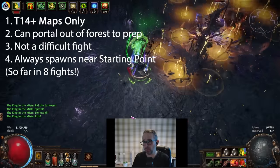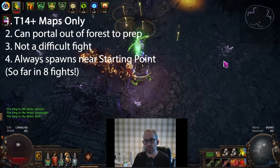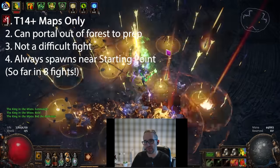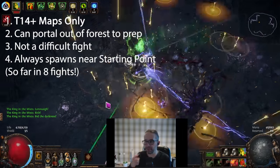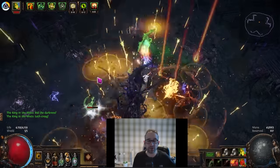The key thing about where he spawns is that it's normally in a room connected directly to your starting point. I think the reason is GGG want people to find this boss if it's in their instance — it would be really unfair if you went left or right in the forest and the boss was all the way at one end while you went the other way and never found him.